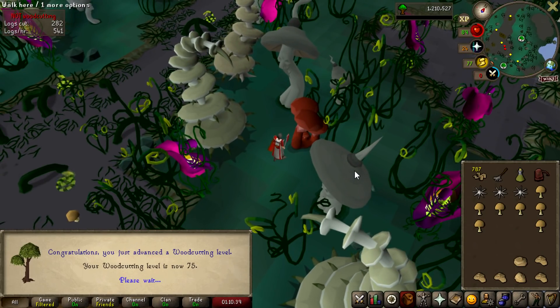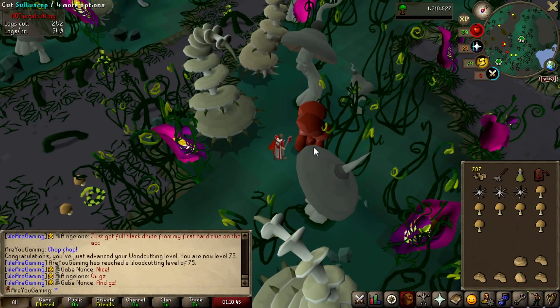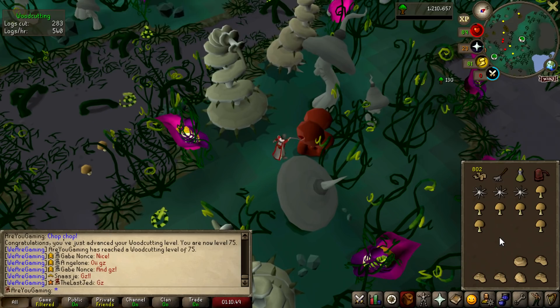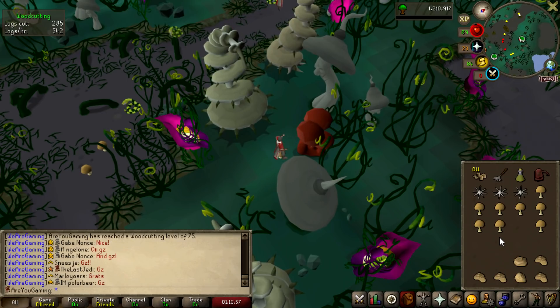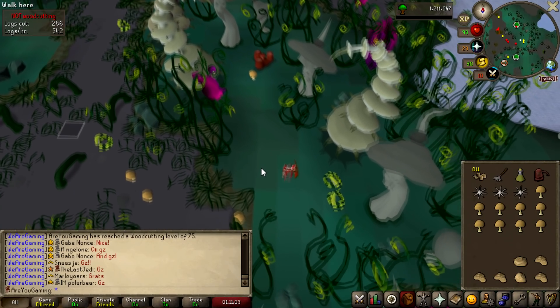There we have the woodcutting level — level 75 Woodcutting. We can now finally chop down magic trees. That would have been useful when I was planting magic trees for herb runs. I believe the roots are used for antidote plus plus, but now we can get them from Kraken and other places. However, if I do get a contract for a magic tree, it's a couple of extra potions in the bank. I'm going to finish off this run and then go and get my fletching level next.